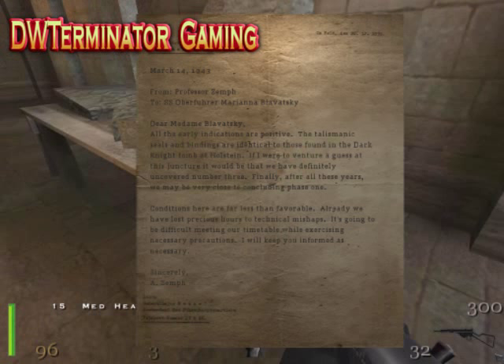Let's see... what's this? Talismanic seal. Identical to those found in the Dark Knight tomb at Holstein. Hmm... Number three.